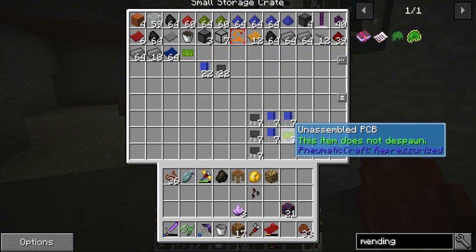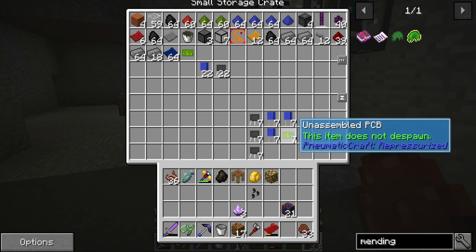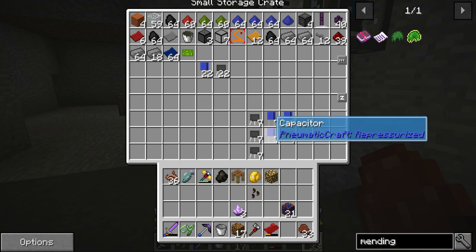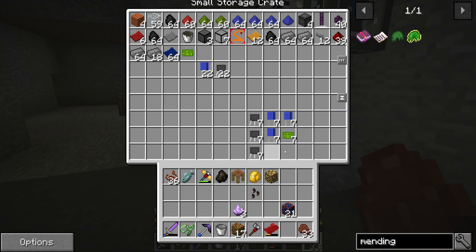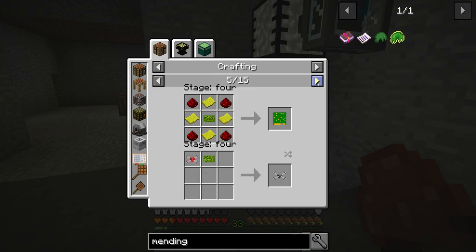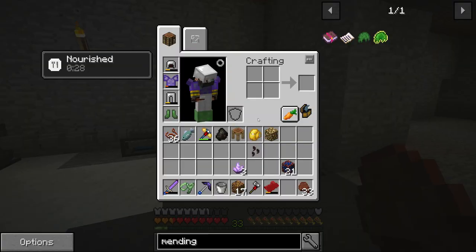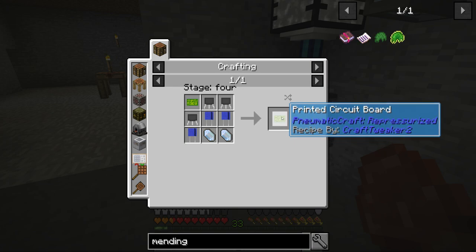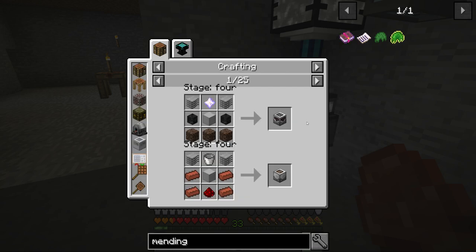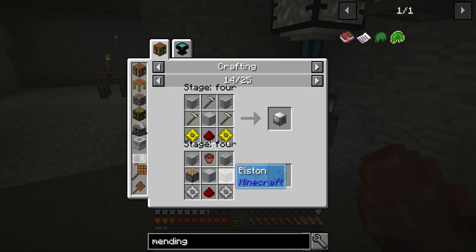I did some better math because I miscalculated how many unassembled PCBs we need — we need seven of these, or 21 of these, and then we needed the certus quartz, and we need seven printed circuit boards to set it up so we can make circuit boards easier in the future. Circuit boards are required when you make machine cases, and machine cases are used in a lot of really good machines.